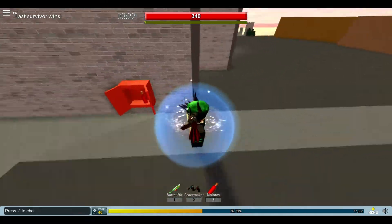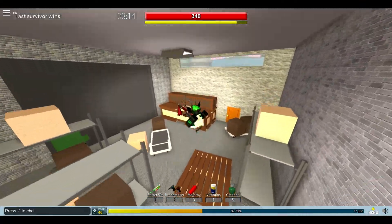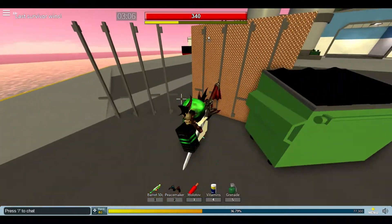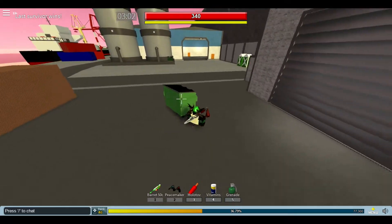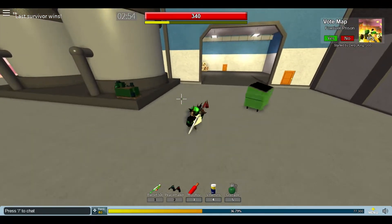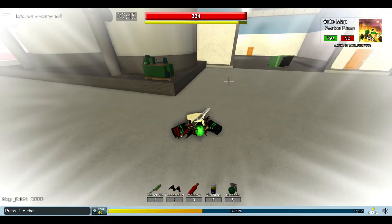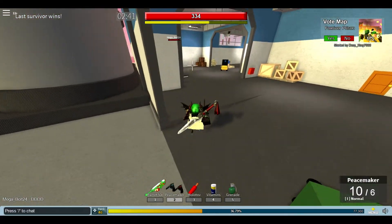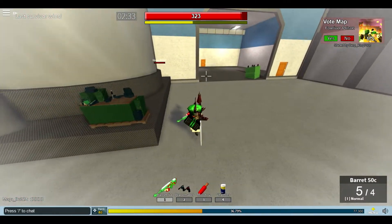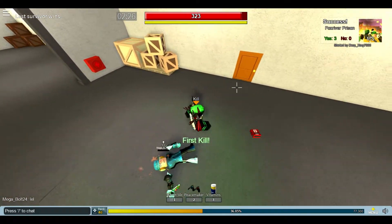Let's go for this medkit — we have to be careful of the people in the warehouse, I don't want to get insta-killed. I don't see anybody, let's stay behind the bin just in case. There are some people on the boat. Let's see if we can get someone to throw a grenade at us to see what the damage looks like with the new Flak Vest. We took like no damage — normally that would have taken off like half my health. Using a grenade of our own and getting hit by it only did like 10 damage, that's pretty good.